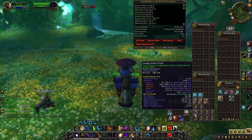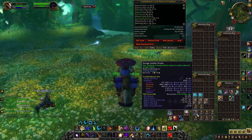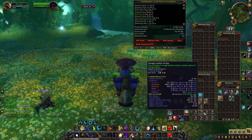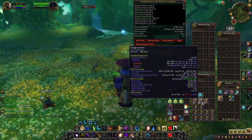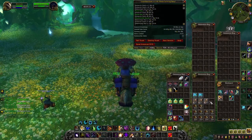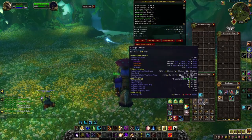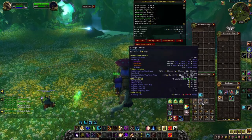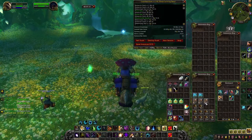Moving to the Savage Leather: I got around 1,100 Savage Leather Scraps, which converts to roughly 360 Savage Leather. Combined with the 446 I already had, that's about 800 Savage Leather total. At around 4 gold per piece on my realm, that's roughly 3,000 gold directly from Savage Leather.